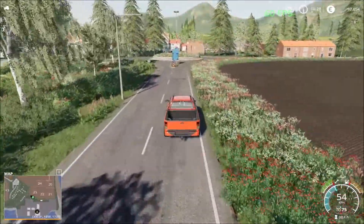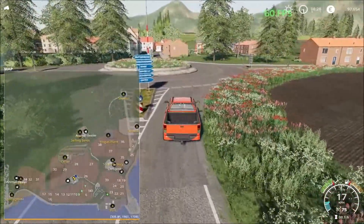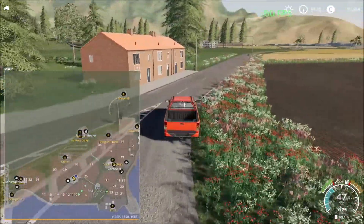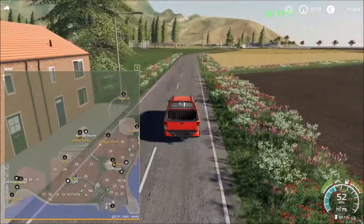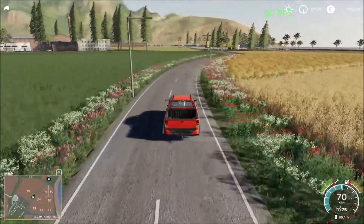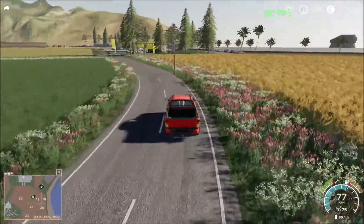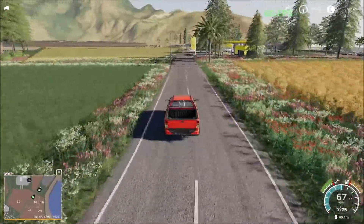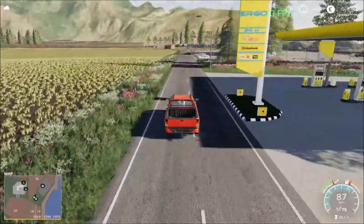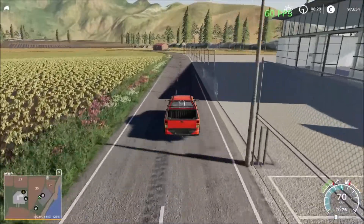Now we're going to head north up to the sugar factory, and we're bypassing the vehicle shop on the way. Oh wait — there I see the biogas plant. Yes, my bad — there is a biogas plant on the map. Here we have the gas station, and we're bypassing the vehicle shop — standard design, nothing fancier.